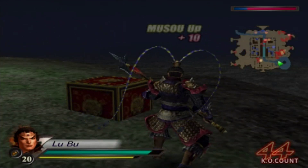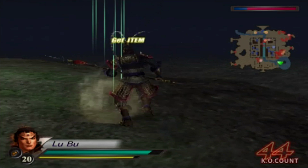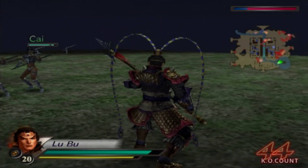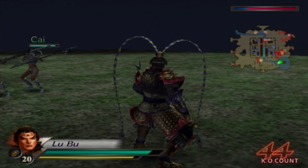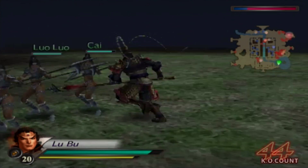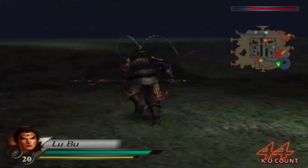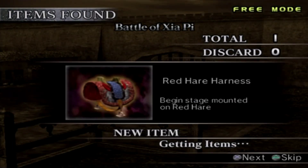Here is the item. So that is how you get the Red Hair Saddle. I'm going to defeat Cao Cao now and finish the level. There it is everyone - that is the Red Hair. 'Wear a harness' - or saddle - 'Begin stage mounted on Red Hair,' which is of course the fastest horse in the game. So very useful.